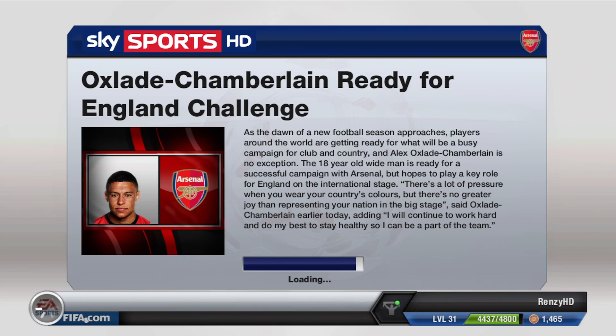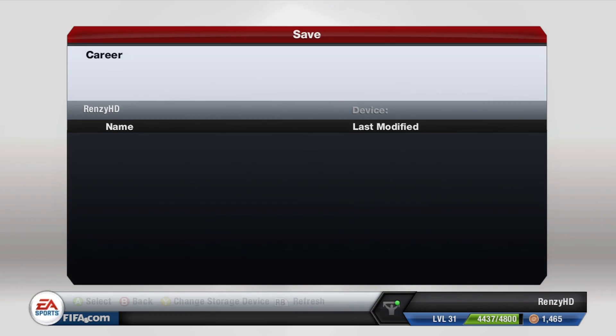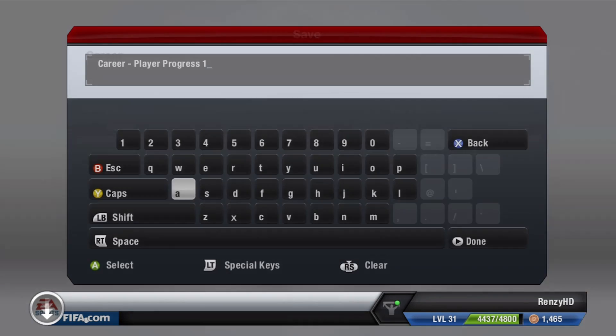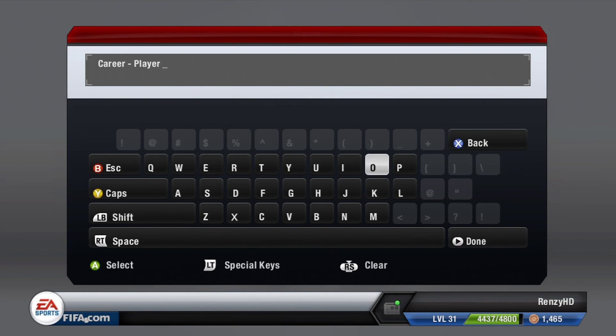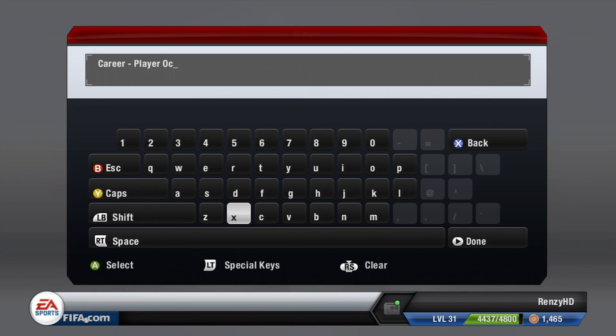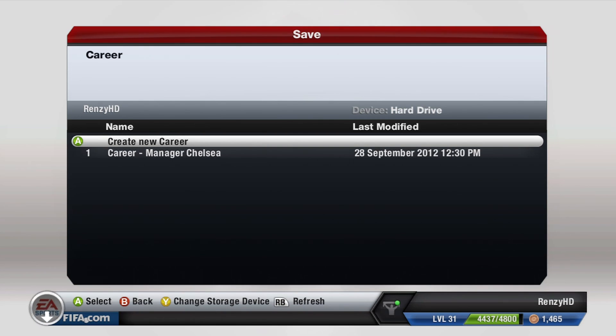Just waiting for this to load - I'm already level 31 and I've bought some stuff. I bought two celebrations: the Balotelli one, the moonwalk one where he flicks his fingers and turns around, and then two Ultimate Team ones. I'm just going to call this profile 'Arxlade' - no point putting a last name in because I know who it is.